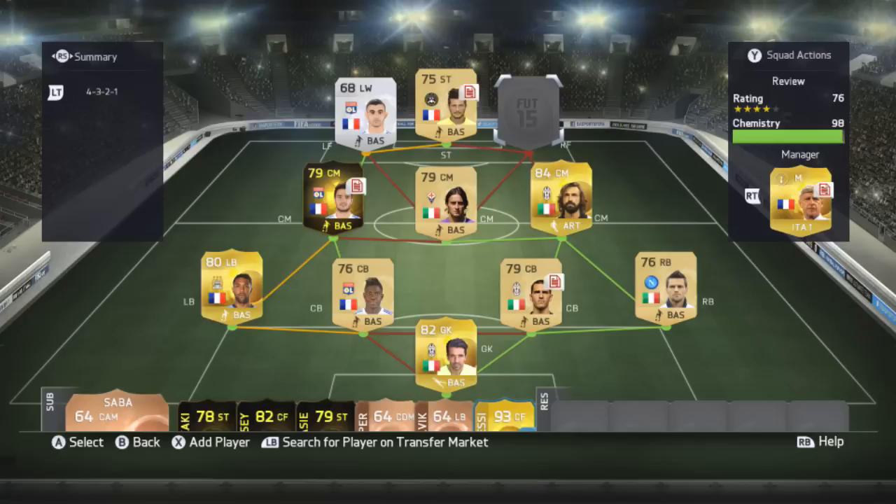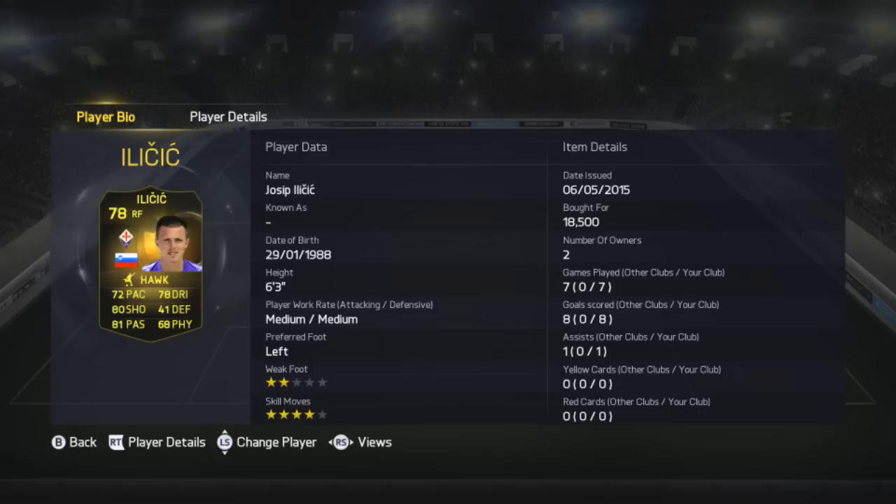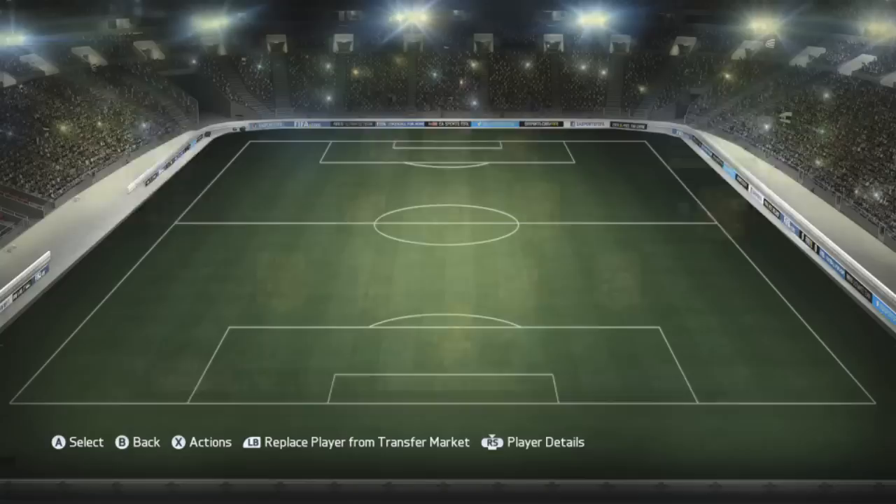This guy is a right wing from Fiorentina in this week's Team of the Week. He was a centre forward, has been converted to a right wing — not sure how I feel about that. I'm not really too keen when people get converted from centre forwards to right wings. He's got 72 pace, 80 shot, 78 dribbling, 81 passing, 68 physical, 4 star skills, 2 star weak feet, left footed, medium/medium work rates, and in 7 games he scored me 8 goals and got 1 assist.